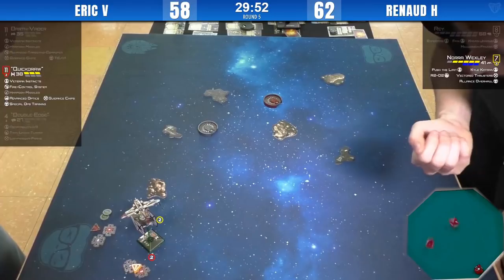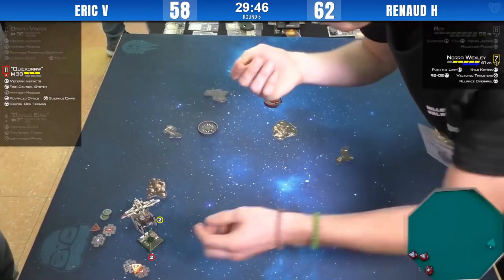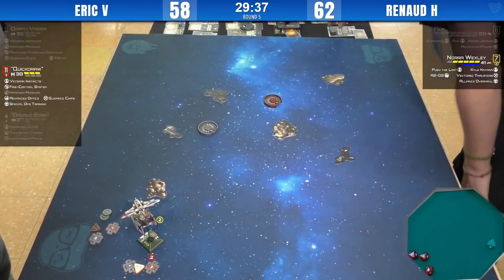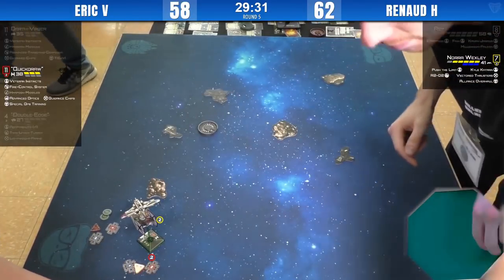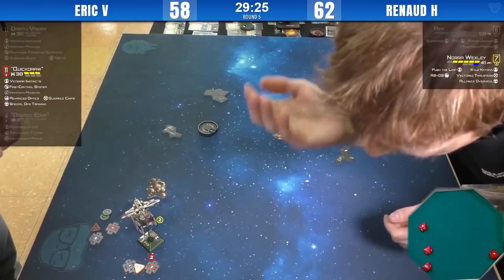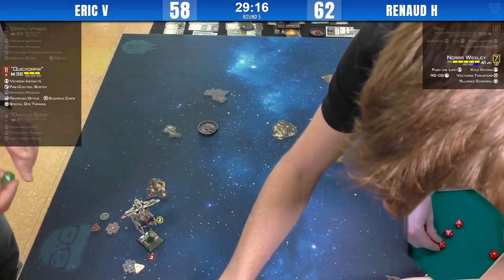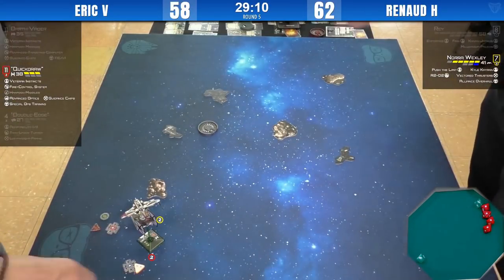Target lock — two hits. Nora can happily take two. He's really playing safe. Four hits back from Nora, and Quick Draw only has Guidance Chips and no Lightweight Frames. That's the game. What a comeback — when I saw Ray go, I was sure Renaud was done.